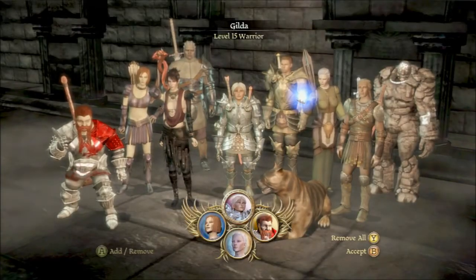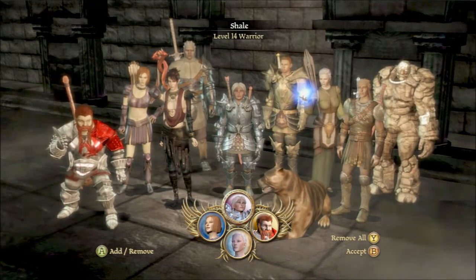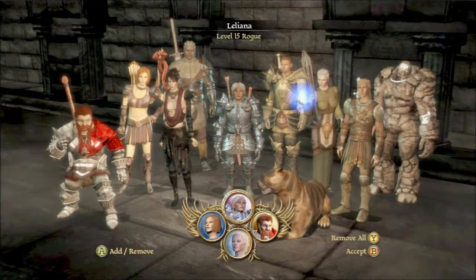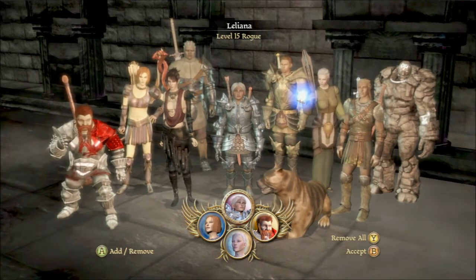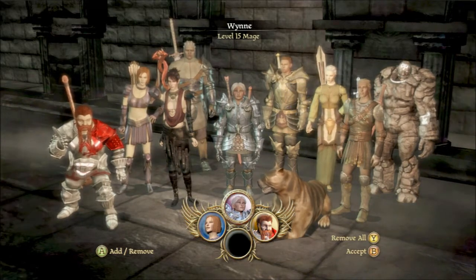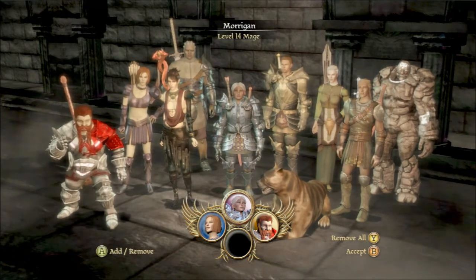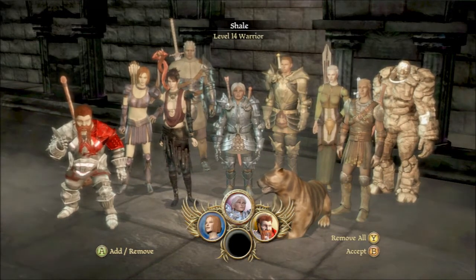I'm going to see if we can actually get along without a healer for a while, because there is some interesting dialogue in the Paragon of Her Kind quest in the Deep Roads that involves Shale. What I'd really like to do is leave Leliana behind, but I kinda need her to open chests for me. I suppose I could come back to certain areas later. Since rogues are the only ones that can open chests, they're pretty indispensable, and I gave her the ranger specialization, which I kind of need for a little trick I'm going to do in the Deep Roads to help you get monies.